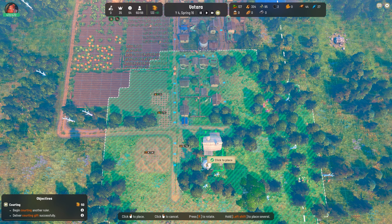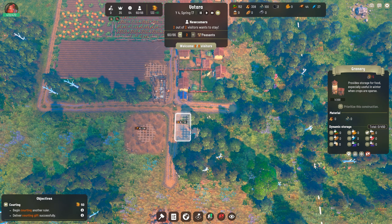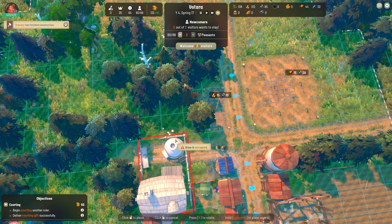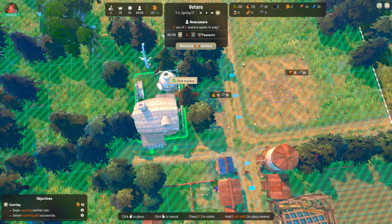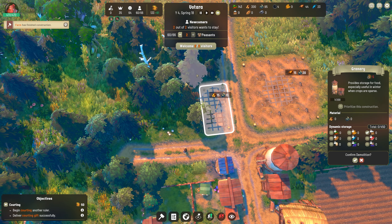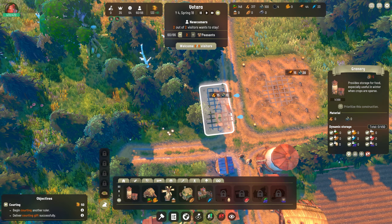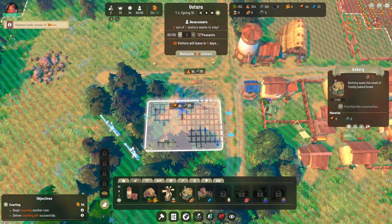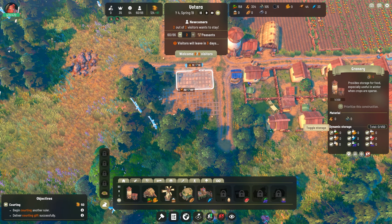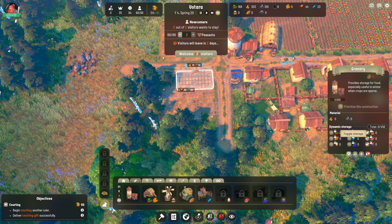So we will build our bakery here - this does add desirability to the area. Why can't I do it? Why can't it go there? It's saying it can't go right up against that. Why do I have this backwards? Okay, well that sucks. They haven't brought any resources. Did I build that backwards really? I must have - because it's just like, bakery, no. There we go, now the bakery can go there.